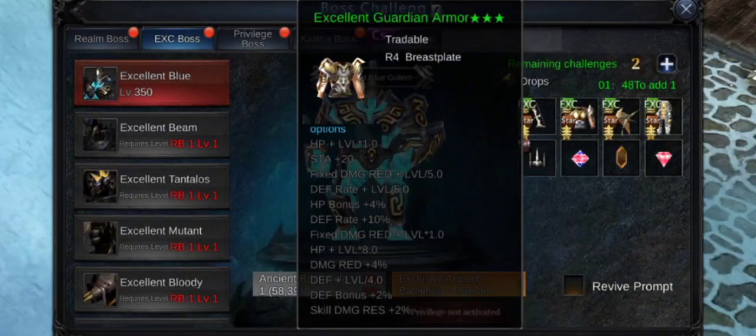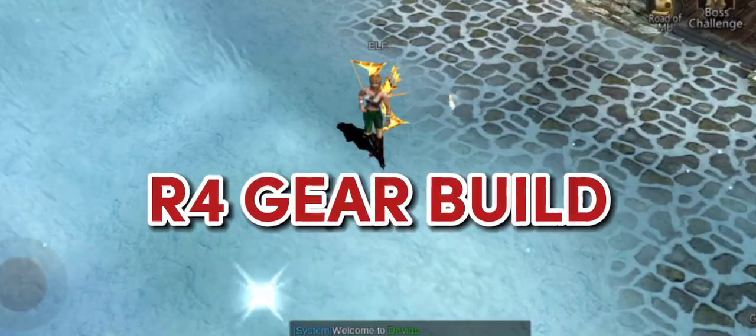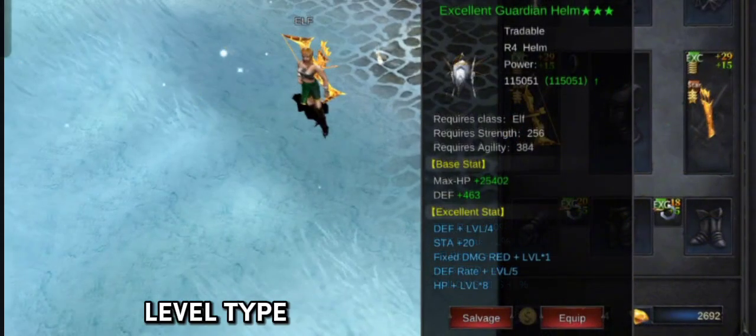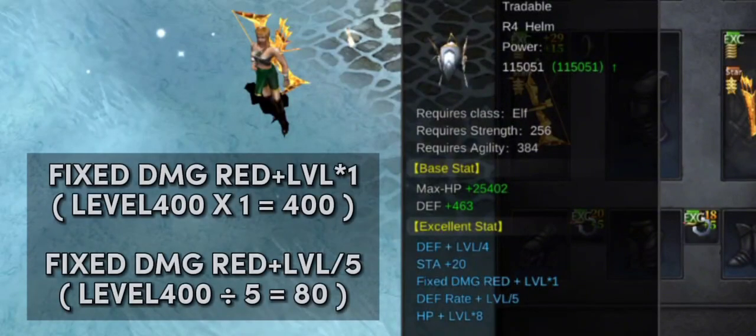In gears we have two types of stat options: the percent type and the level type. In order to know which stat option is better to put in our gears, we will compare the value that the percentage type and the level type can add to our stats. In level type HP, there is HP plus level times 1 and HP plus level times 8. We will use HP plus level times 8 because it is better than times 1. Same with fixed damage read — asterisk 1 is better than slash 5.